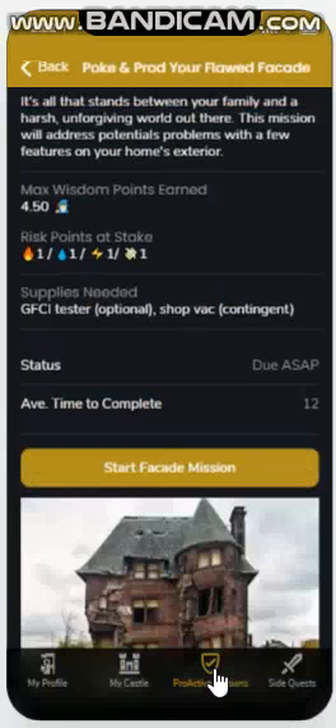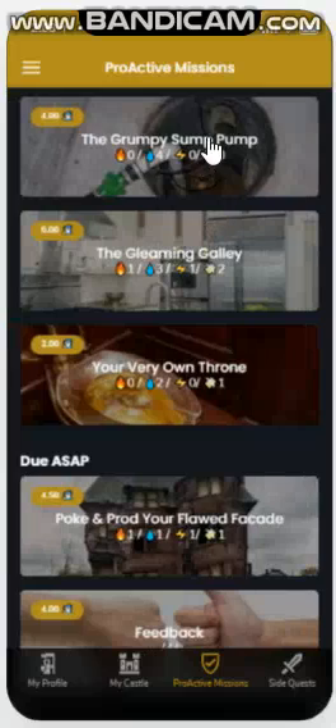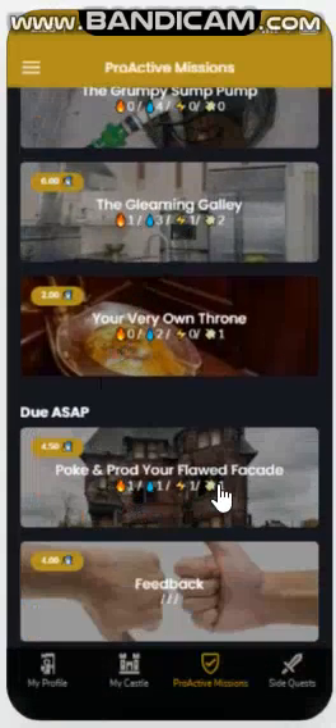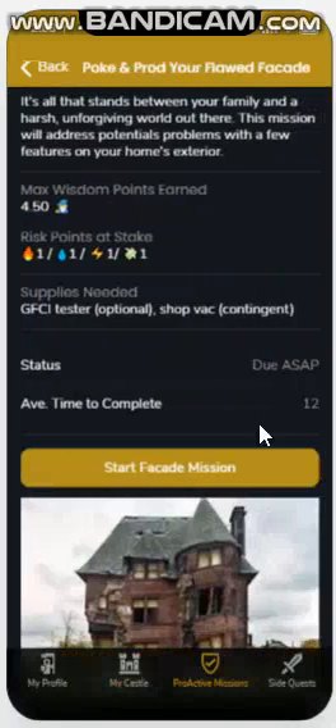These proactive missions are where you earn your wisdom points, and this is the heart and soul of the app — what really sets it apart and can make your life easier. You'll see in this section here missions that are either upcoming or due as soon as possible. These are really short maintenance missions that you'll go on in your house.